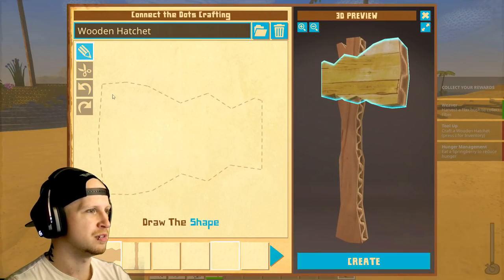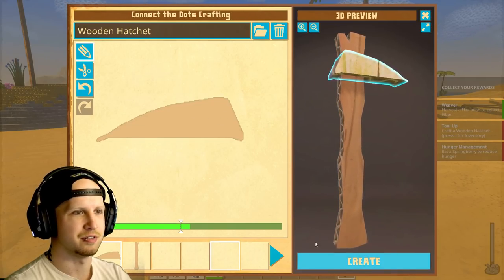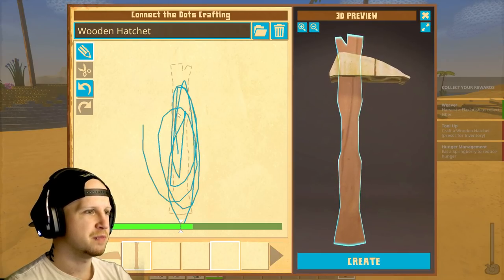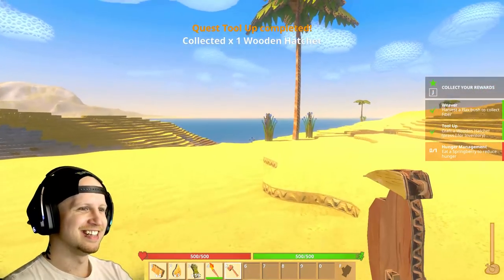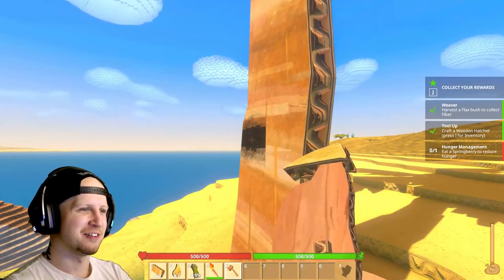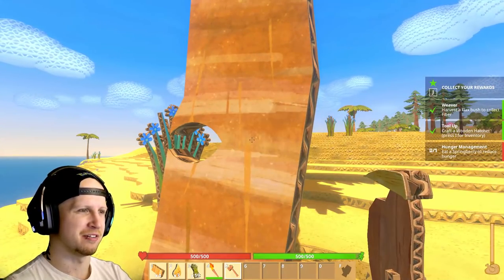We can make the hatchet here — we could craft it ourselves. There we go, the perfect axe! That's definitely the biggest draw to it. Now that we have the axe, it chops down a thicker area in the tree.